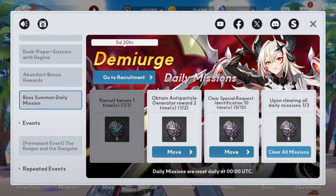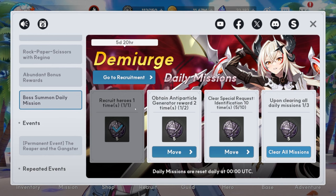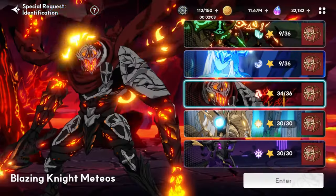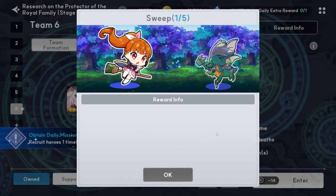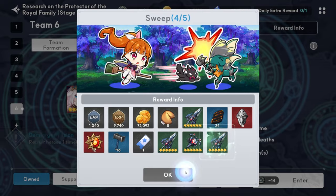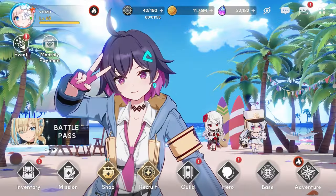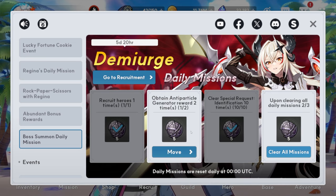One of the more important things to do every day, especially for F2P players, is the boss summon daily missions — you get two demiurge pulls if you complete these every day. The antiparticle generator one you actually have to wait, so I can't finish that one yet. This one is five out of ten, so I need to do five more — I can easily do that with a sweep. Just collect and wait for the last one. Sometimes you get lucky.